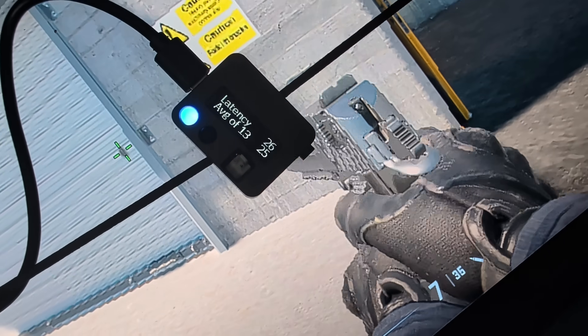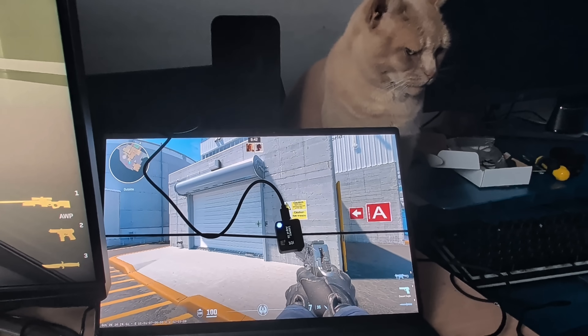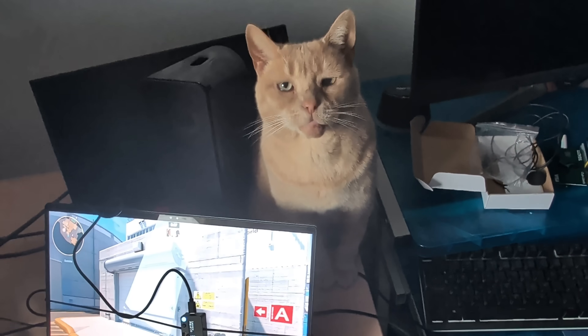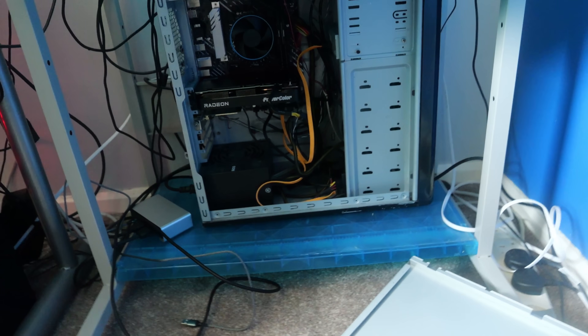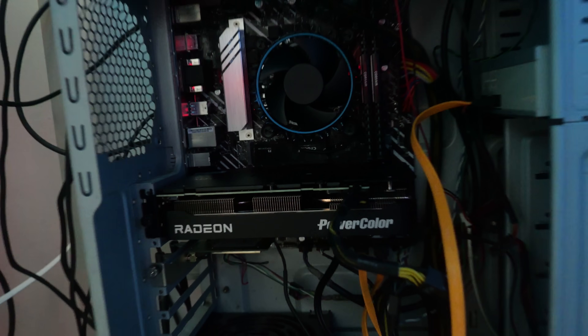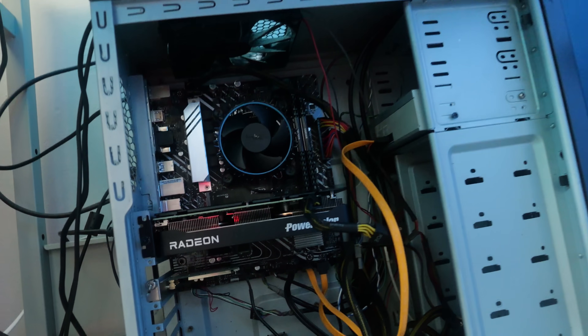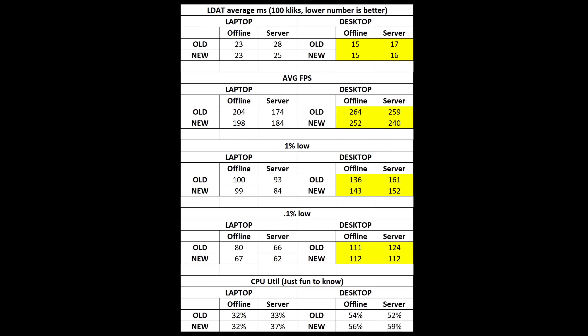But the proof is in the pudding, and I had to figure out how to test it. I set up various computers with limited processing power and strapped my trusty LDAT unit to the screens to test how many milliseconds it takes to display the result. It doesn't matter much about the screen being tested since I'm just comparing like for like, before and after the update. My first setup was a budget gaming desktop sporting an Intel 12100F processor — like the cheapest processor you could sensibly buy for a new gaming build. It only has 4 cores, but they're reasonably modern and quite powerful. I didn't spot much of a difference before and after this update, even when running in CPU limited conditions.